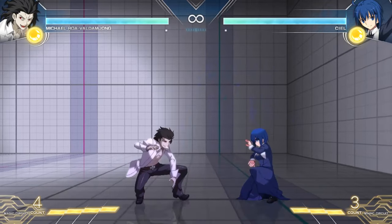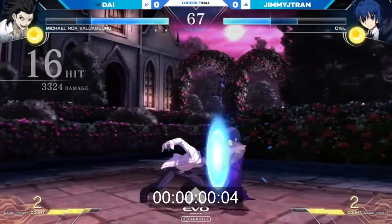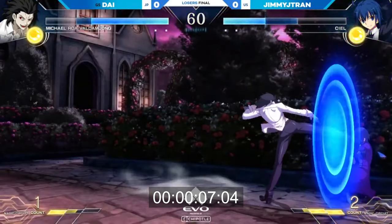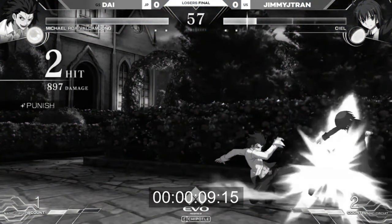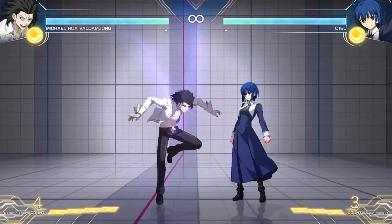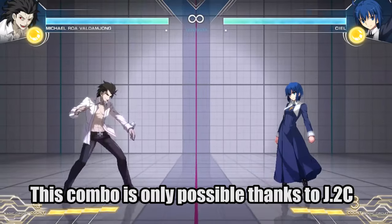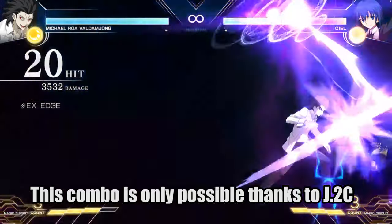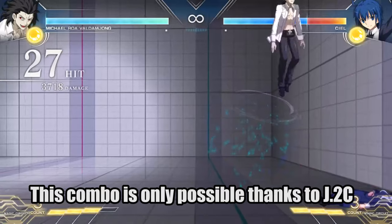When Roa forces you to block, you'll be there for a while. For example, take this clip from EVO 2023 Losers Finals. Nine seconds might not seem like a lot, but that block string would have definitely gone on for longer considering that Roa has almost 2 meters there to extend pressure, and the only reason CL got hit was because she tried to risk it with shield and got whiff punished. I'd also like to mention his air 3C, a normal added in patch 1.3 that strengthened Roa's air confirms and has become a core part of combos and conversions. I don't think it's controversial to say that this is one of the best moves added post-launch to a character.